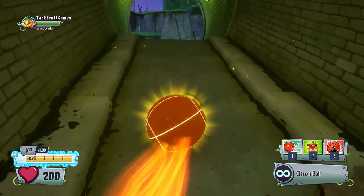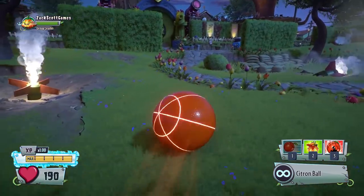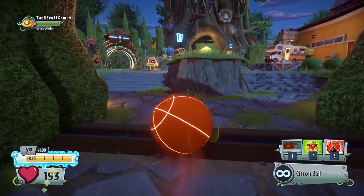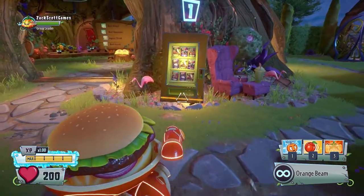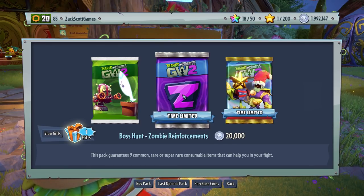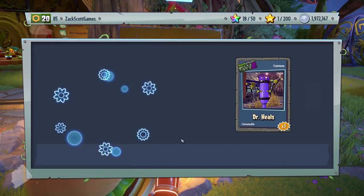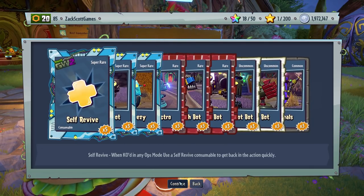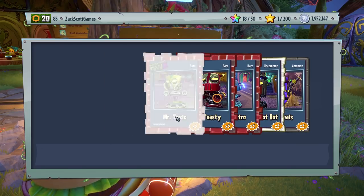More importantly, I didn't play a ton of Feastivus — this is a busy time for me, Christmas and New Year's and all. But in the shop, if you have the coins, you can now get some Boss Hunt reinforcements, which is great because we have a Boss Hunt going on right now. Hopefully this will have some uplink bots in it, but these aren't going to be any walkable minions, which is what I'm starting to get low on.